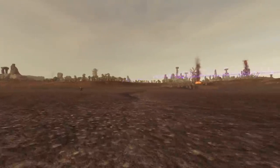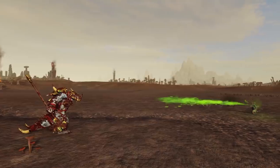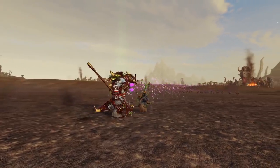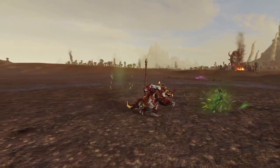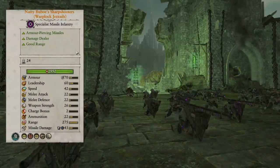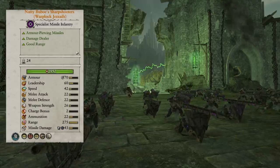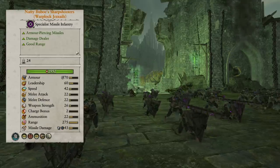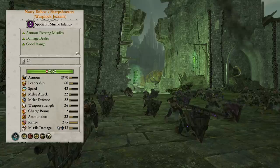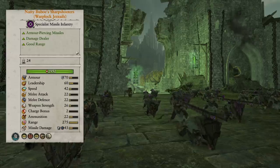The Natty Bubo Sharpshooters have great armor piercing values and Shield Breaker. They're great against single entities, great at sniping lords, and great at sniping enemy artillery pieces because they have Snipe and Stock. These guys shoot from 275 range while hidden, which is incredibly good. Enemy missile units and really defensive artillery builds can be hard to deal with, but these annoying little rats can sit back really far. That Snipe is very powerful. They hit like trucks and do a ton of work.